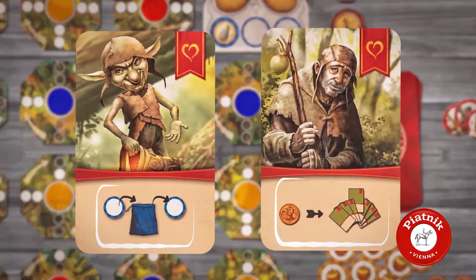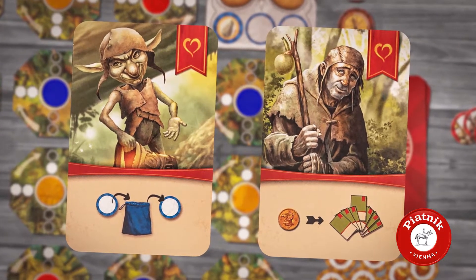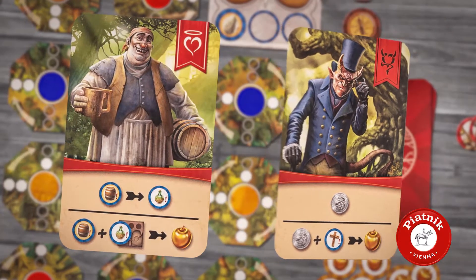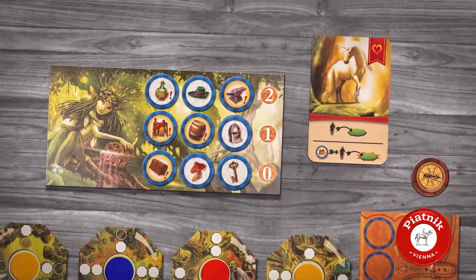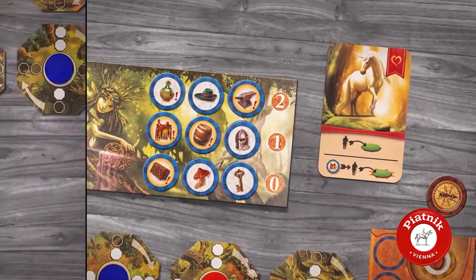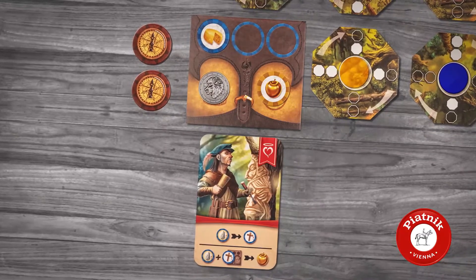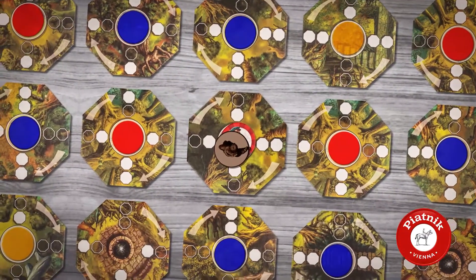Helper characters give an option to use special actions immediately. Those helpers, friendly and hostile characters that were used, should be shuffled back into the character card deck. However, you need to place the unused helpers next to the fairy board, and the unused friendly or hostile characters stay in front of the player who met them. If you don't use the character immediately, you need to place their token where you found them.